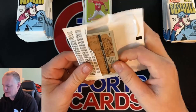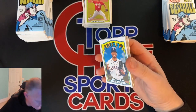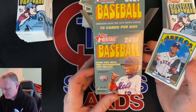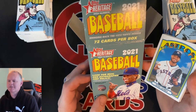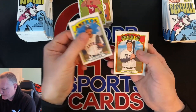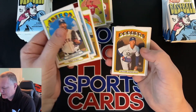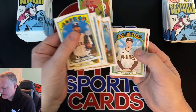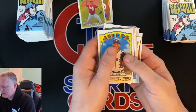$20 for this blaster. There's 72 cards in a box — look for at least one autograph or relic. Josh James, Mike Ford, Matt Carpenter, Steve Matts, Victor Gonzalez, JT Brubaker, Blake Snell — the mail machine. He's the machine.